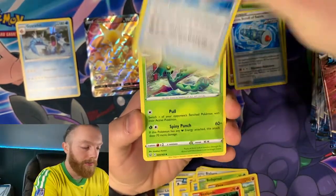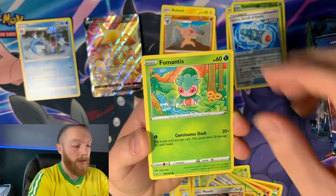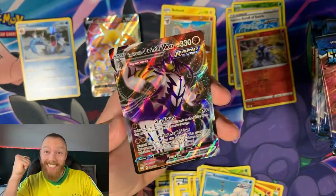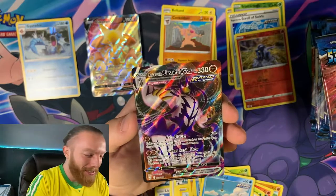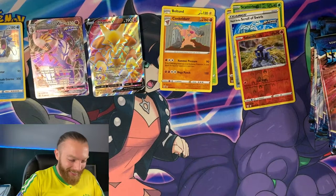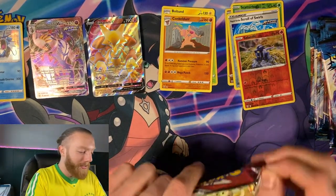Rapid Strike Scroll of Swirls — let's say that a jillion times fast. Cacturn, Rapid Strike Energy, Horsea, Mankey, Mawile, Fomantis, Remoraid, Reverse Holo Slamboar. No way! The Rapid Strike Urshifu VMAX! Yes! Oh my gosh, this thing is beautiful. This is so sick! What is going on man? I told you I was feeling good about that one.